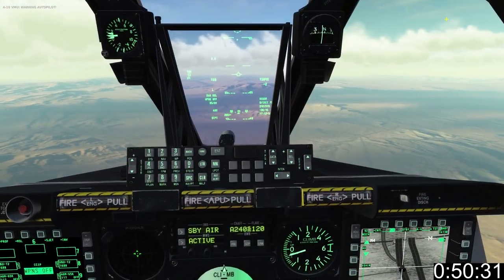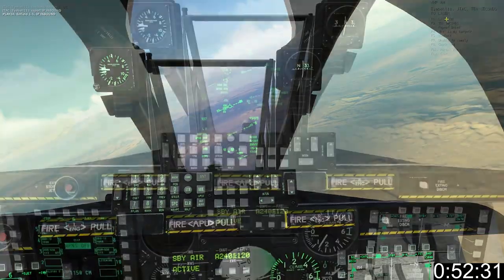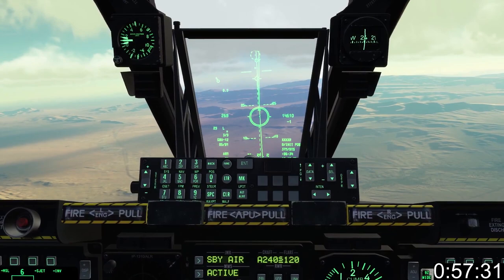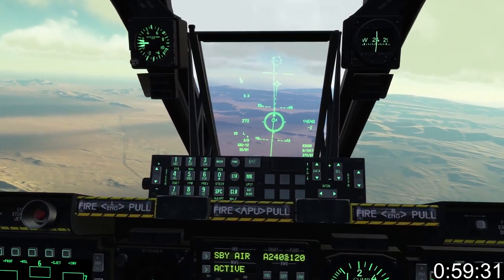Go JTAC at nine-line readback. Report IP inbound and request laser on. When the target's acquired, long TMS forward to make it SPI. Select GBU-12 from the HUD, line up and deliver the money shot.